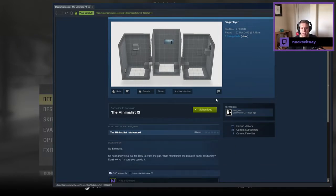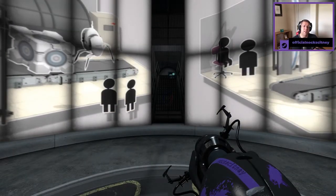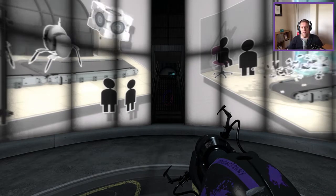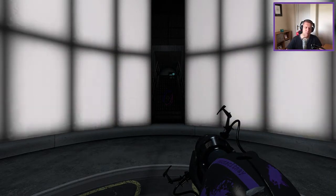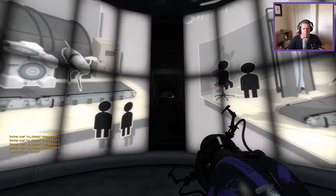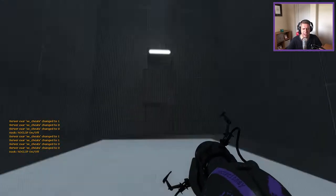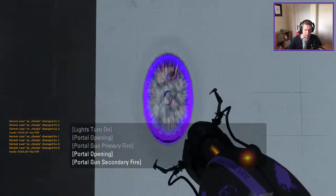No elements, so near yet so far. How to cross the gap while maintaining the required portal positioning? Don't worry, I'm sure you can do it. So, Quaternary actually said to me after the original videos, 'Are you gonna play the Advanced?' And I was like, 'There's Advanced? I didn't realize there was Advanced.' So yeah, hopefully on the assumption that it's the same kind of length, I will be doing five maps in each video, but we'll see.